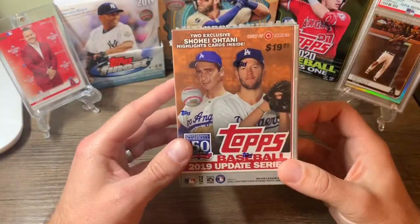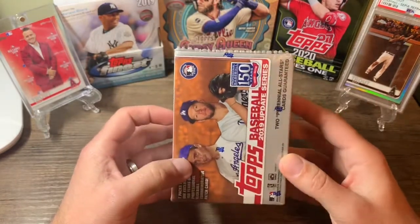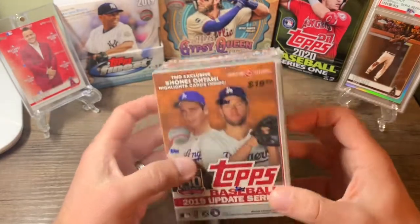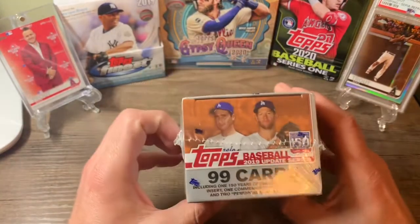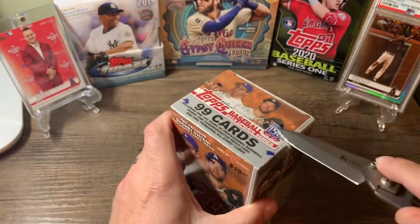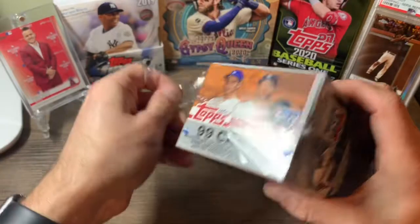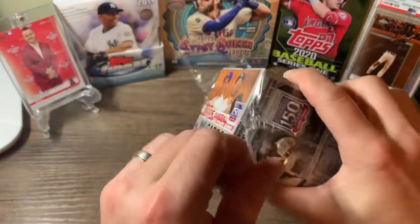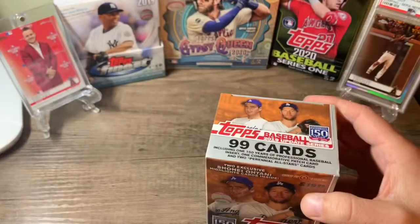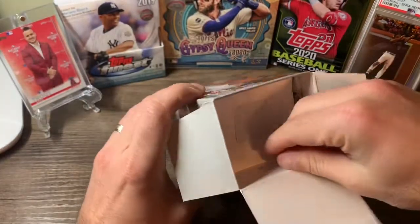What's up everybody, it's BCBA Cards. Got another video today. Bought a 2019 Update Series blaster box from Target for $19.99. It's got 99 cards and hoping to pull some decent rookies or maybe some autographs. It comes with seven packs and one pack with a commemorative patch, which usually isn't too great, but hoping to get some good rookies.